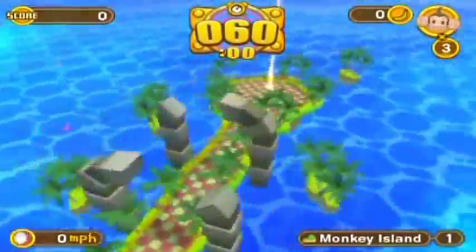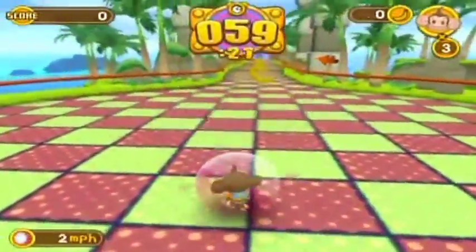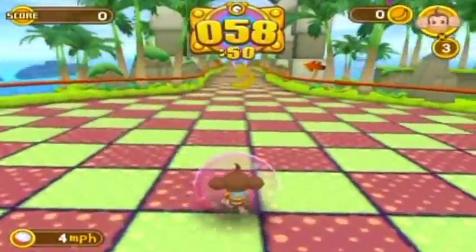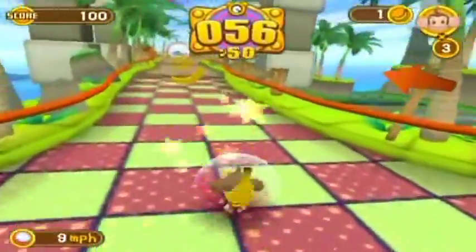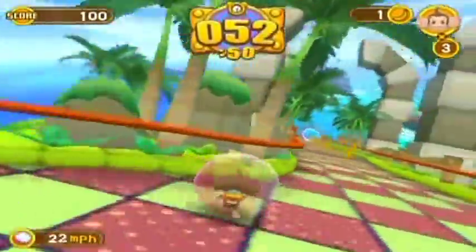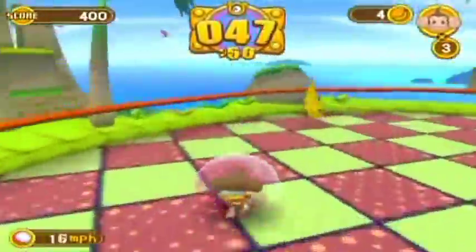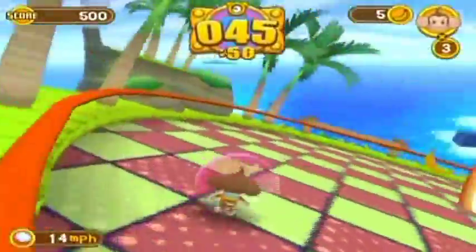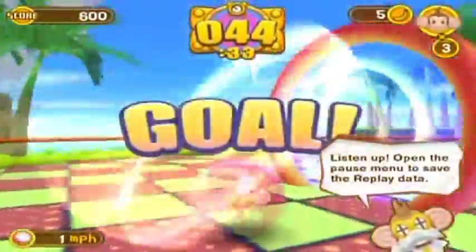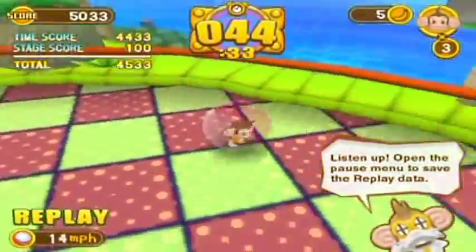You've seen the controls. Basically you tilt the Wii remote to move and the A button to jump, and that's it. You can pause with the plus button, and you can also use that to save replays after you beat a level. The minus button will take you back through menus — it's not actually the B button, which is surprising.